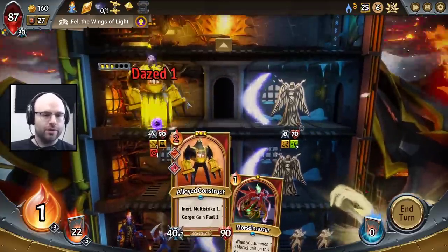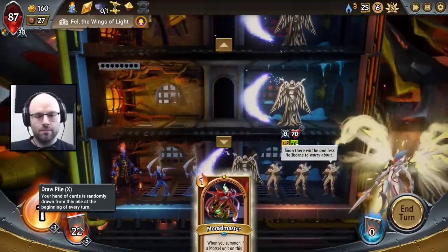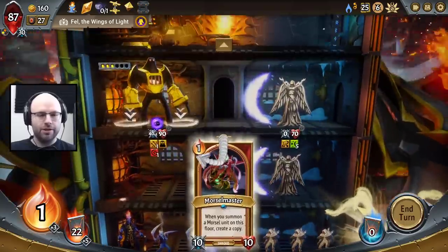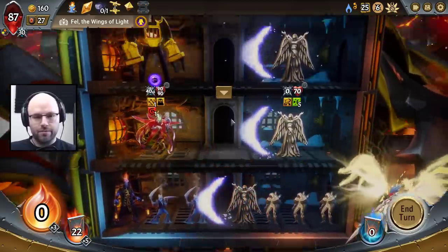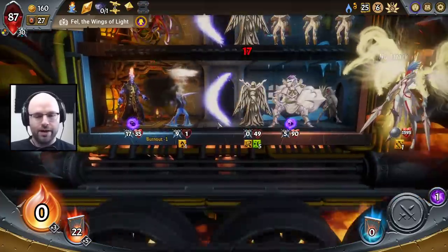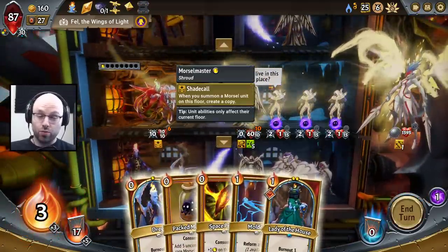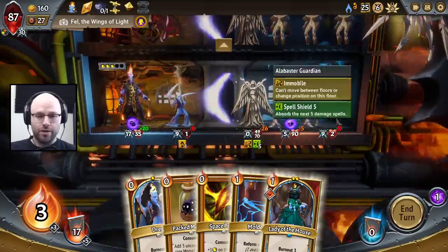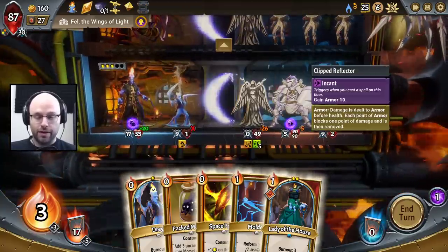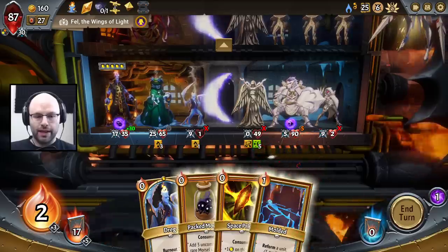Normally I think you would want a robot on floor two, but because we want lifesteal on the top floor, I think we want robot on the top floor because we don't have any way to gas up their fuel on this one. I was really hoping we would draw the lifesteal unit, but it is what it is. You have an encant that gives you 10 armor — we really like that.